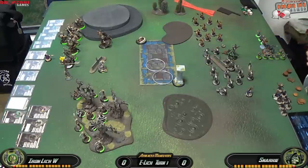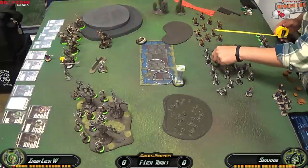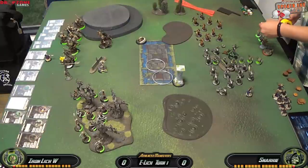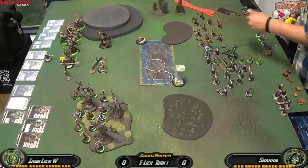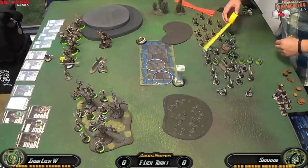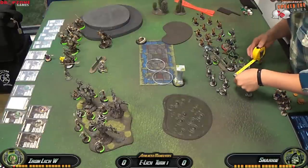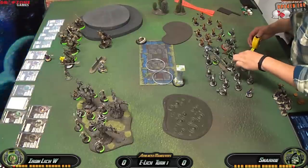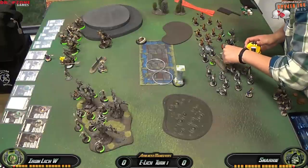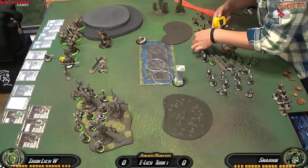Moving my Bile Thralls up as far as I can — I'm looking for a good Excarnate on his Satyxis Raiders. I have the Arc Node to the left and the Bile Thralls in position; if I can get an Excarnate that takes out half the unit and gives me a bunch of souls, that's really good. Darragh Wrathe is doing Death Ride, giving one extra inch of threat range for all my undead models. I'll likely switch to Deathwalk after turn one to give myself the armor bump, though in a Cryx vs. Cryx matchup it matters less since most of my opponent's stuff is undead.